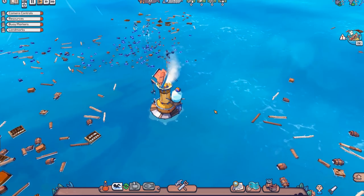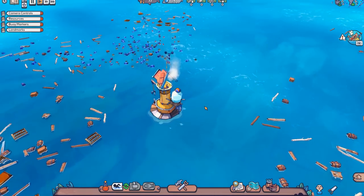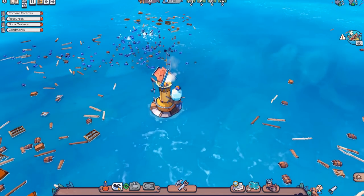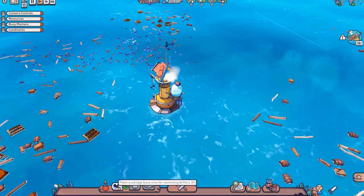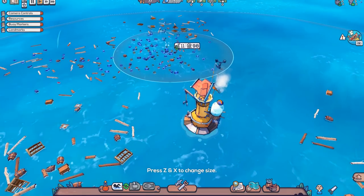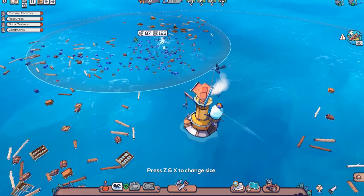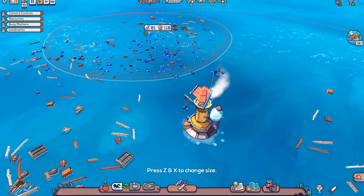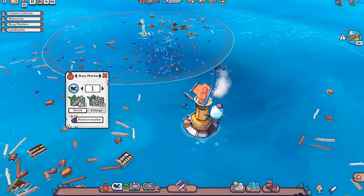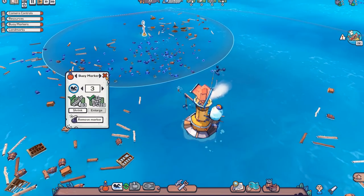We have a few people that we start with, along with a bunch of UI elements that I'll explain as I go. The first thing we want to do is set some salvage buoys so that swimmers will go around and capture what we need. You can change the size of this — we can get wood and scrap. We'll change the number of salvagers to three.